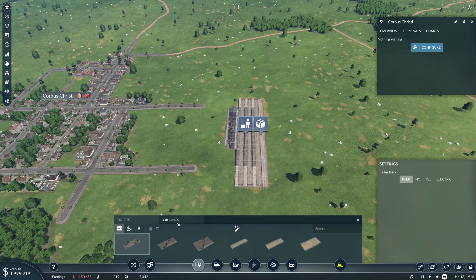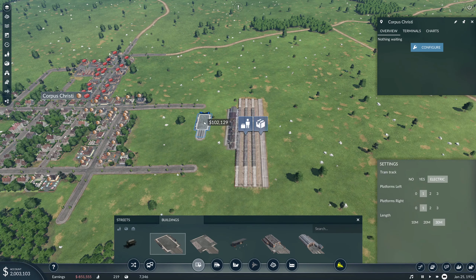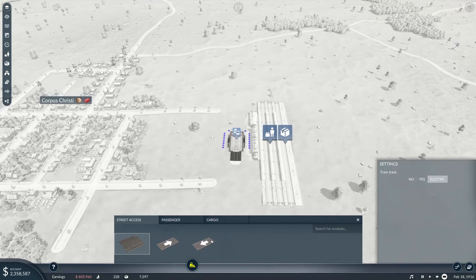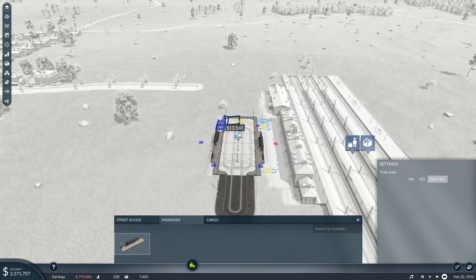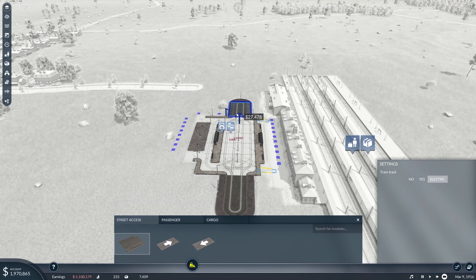Part of this is going to be that we're going to need road access, and we're going to make it large and electric, because I think this is going to become a new hub for us and we're going to want a lot of people flowing through here. Let me go ahead and make the passenger line a little bit bigger, and we'll add a cargo stop as well, and a street access to that side.